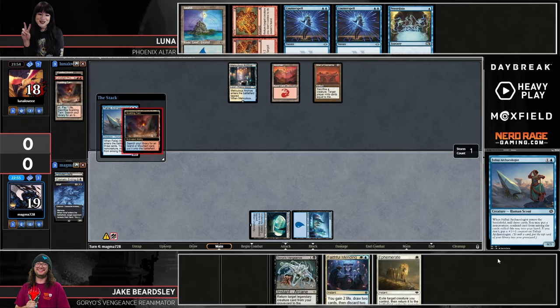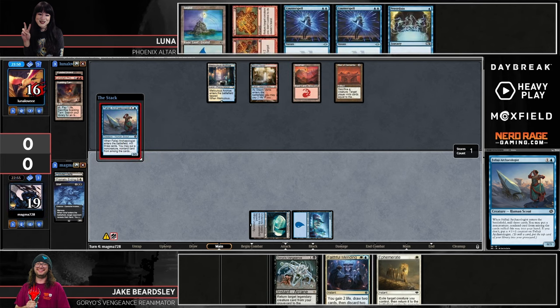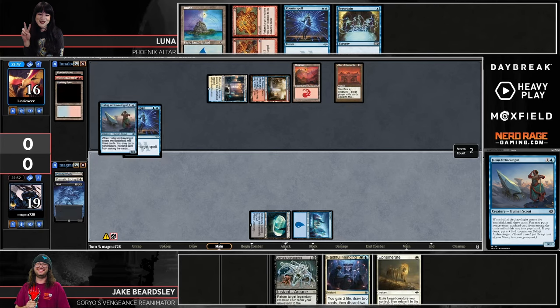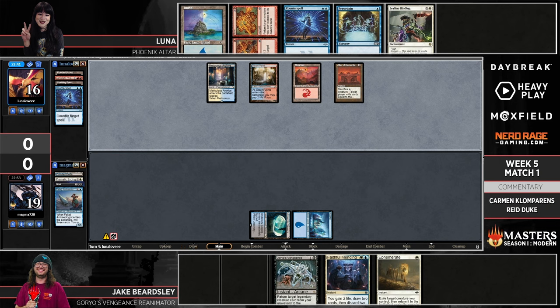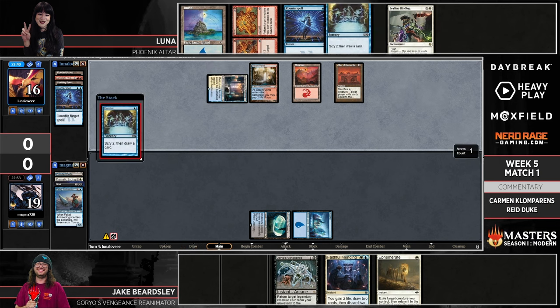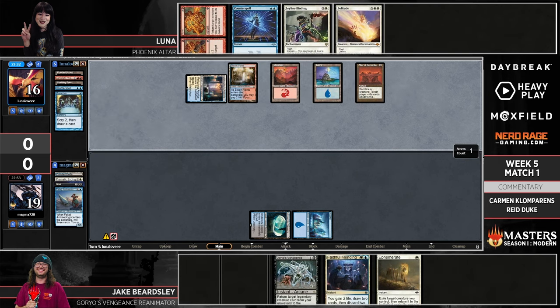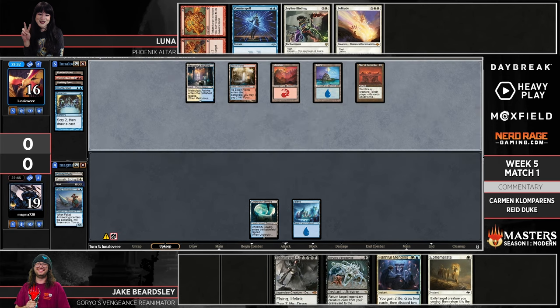Luna has certainly earned herself that luxury by getting out ahead with a good start, while Jake doesn't have a lot of flexibility — missing that second land and missing creature setup in the graveyard. As the match gets deeper, we could see the pattern where Jake is able to pass with Goryo's Vengeance and try to put his opponent in a tough spot around holding mana for Counterspell. But right now, Luna can just keep hitting land drops.